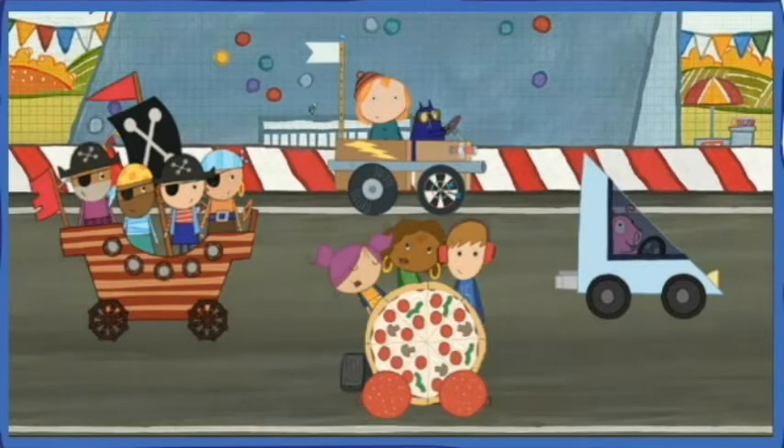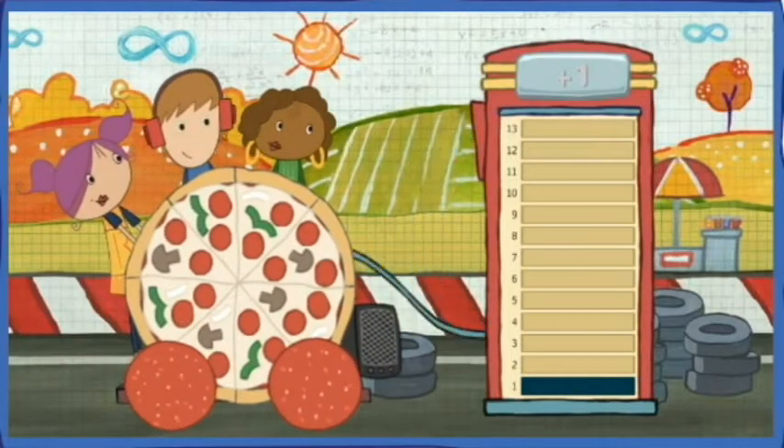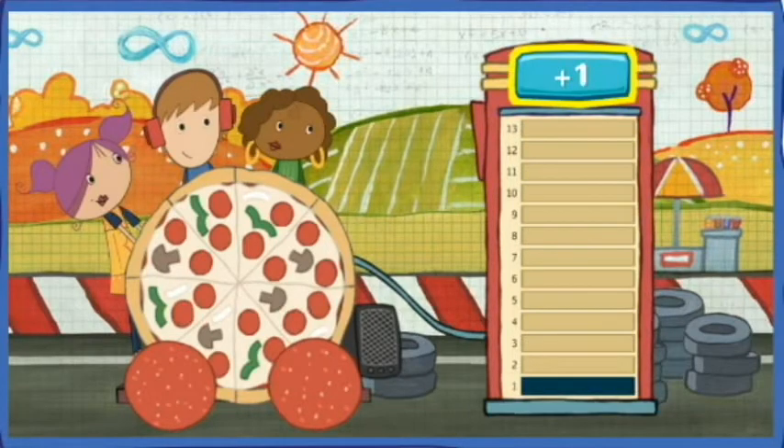The teen's pizza mobile. The teen's race car needs some fuel. It holds 13 units, but it only has one unit of fuel left. Click this button to add one unit of fuel at a time.